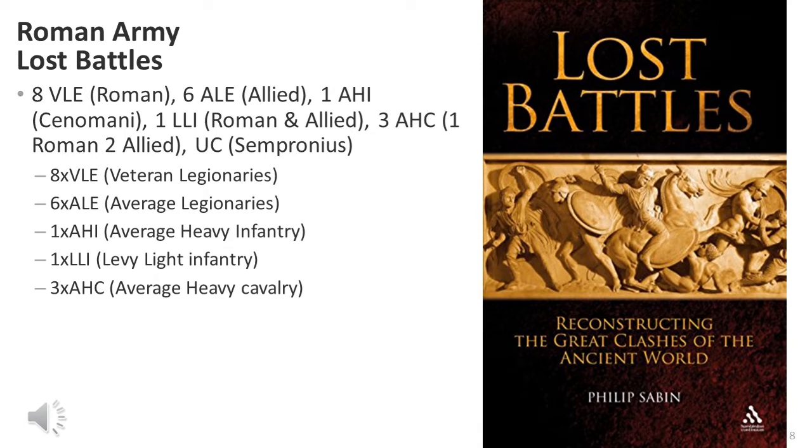The book and board game Lost Battles has a scenario of this battle, showing the Roman army consisting of eight veteran legionnaire units, six average legionnaire units, one average heavy infantry unit, one levy light infantry unit, and three average heavy cavalry units. If the cavalry represents 4,000 men, each unit represents about 1,300 cavalry, with the infantry scale probably double that at 2,600 per average unit. I'm placing this here as a FYI, and I'll be using the source material from Polybius rather than these assumptions.